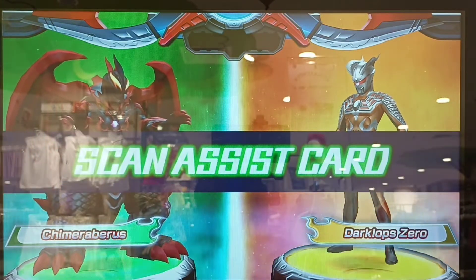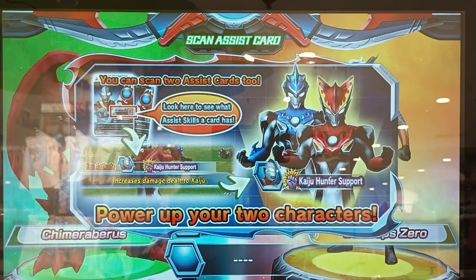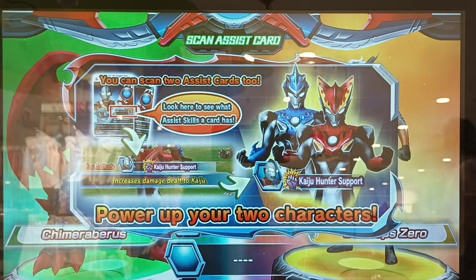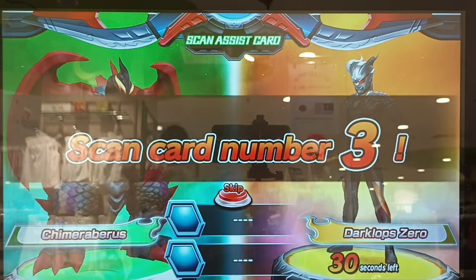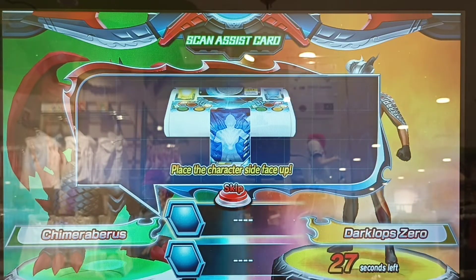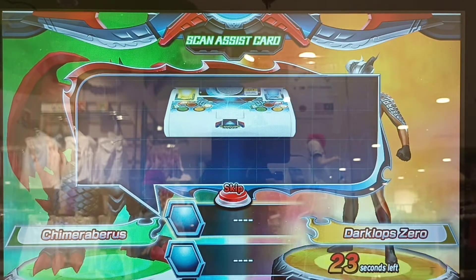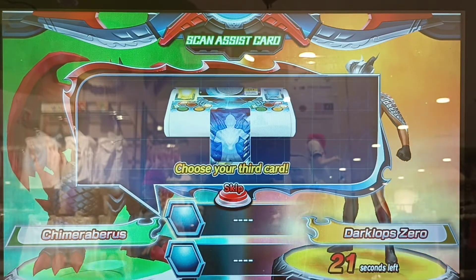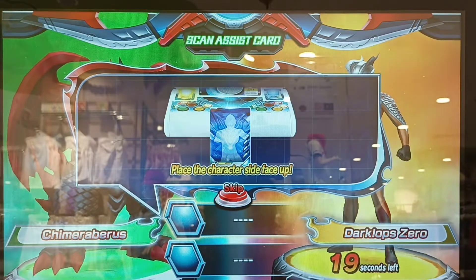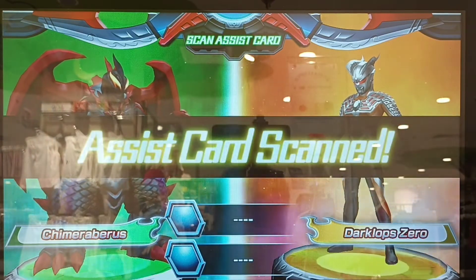Scan assist card. You can power up your team with assist skills. Choose two cards to use as assists. If you don't have any cards, press a button to skip this. Assist card scanned!